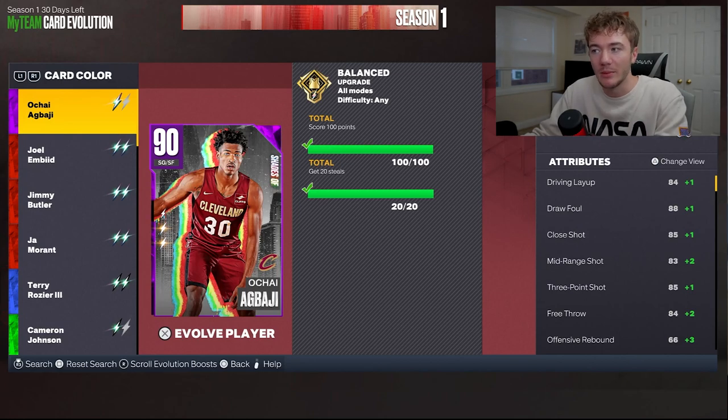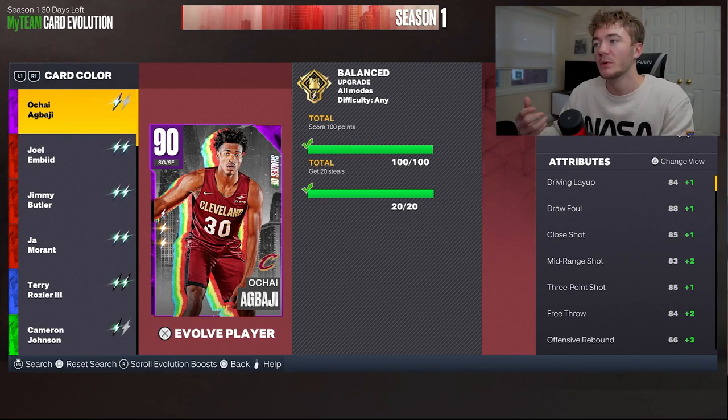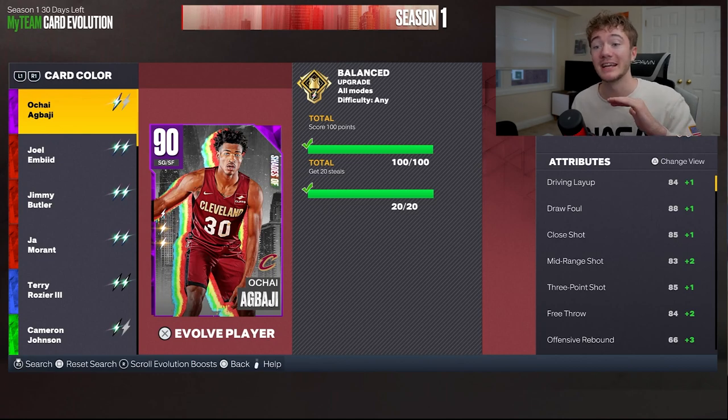With Abadji, basically how it works, it's almost exactly like Jeremy Sohan, the guy that had to get Steals last time. If you did that Evo, it's essentially the exact same thing. You start out with a few points, five Steals, a few more points, a few more Steals, and then you finish it off with 100 points and 20 Steals like we do right here.